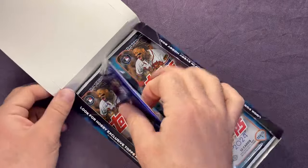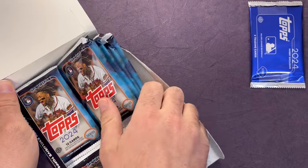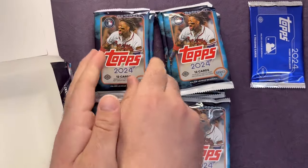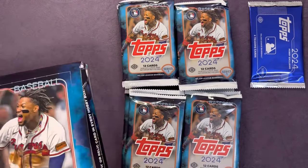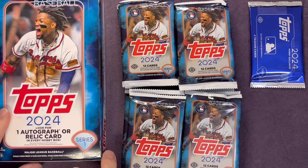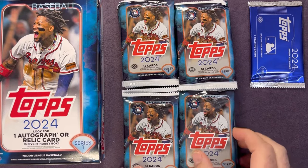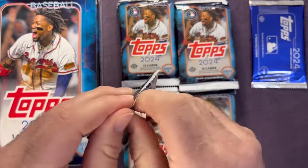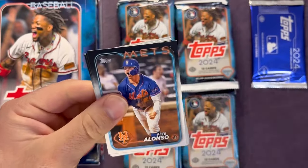Let's go ahead and get these packs out. You can see the silver pack there on top — we'll save that one for last. Let's pull all the packs here and set them out. One pack at a time. They do have the odds and everything online you can check out, but here we go — it's been my first real look at it.